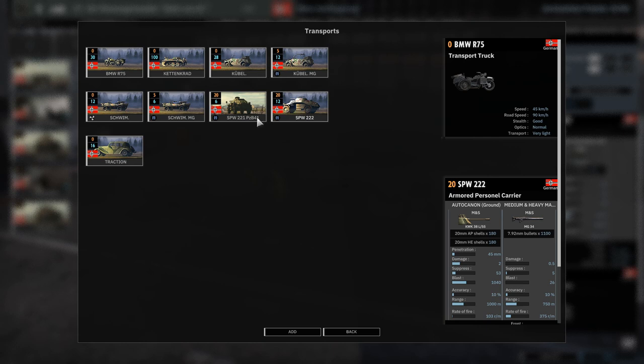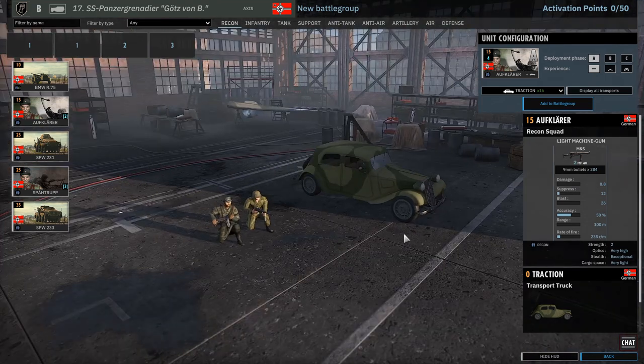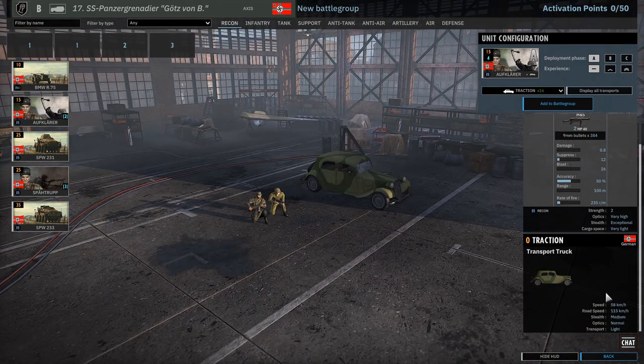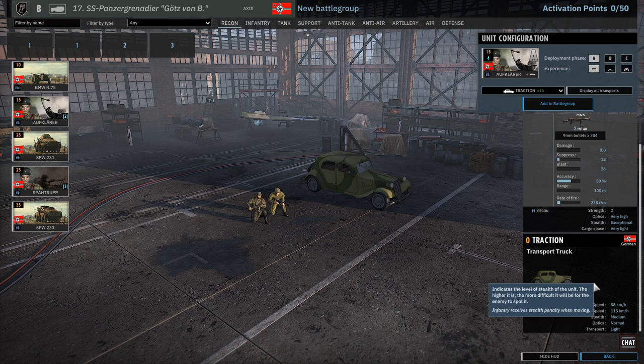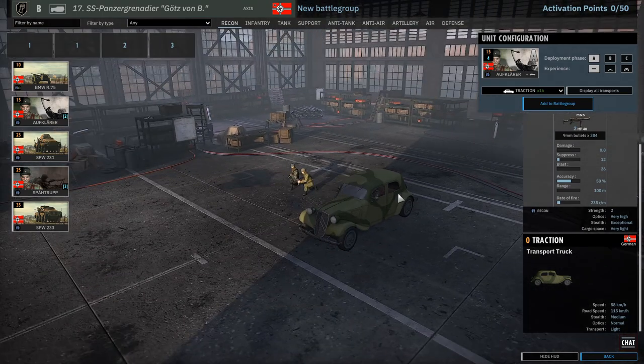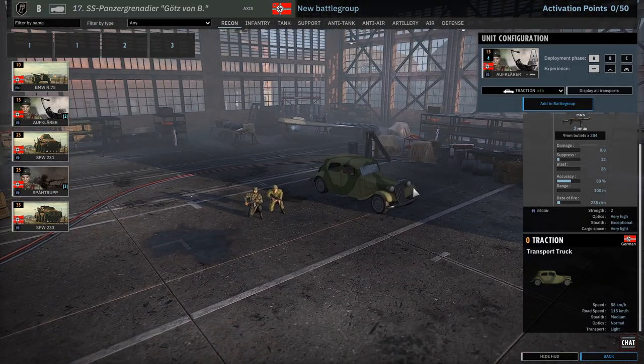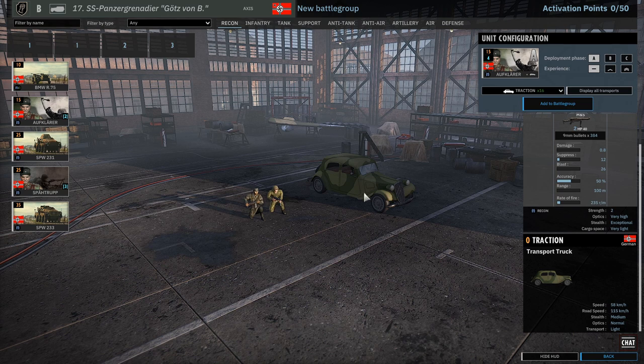We got the SPW 222, a favorite of most people, and we have the traction at 115 kilometers per hour road speed. We could get some deep-into-enemy-lines recon early on at the start of the game from the Alfkla - that could really change up the recon game if you can get these behind enemy lines in that traction, with the enemy completely unaware due to the speed of that transport. Might be possible, might be possible.